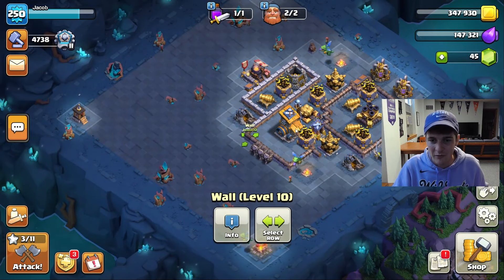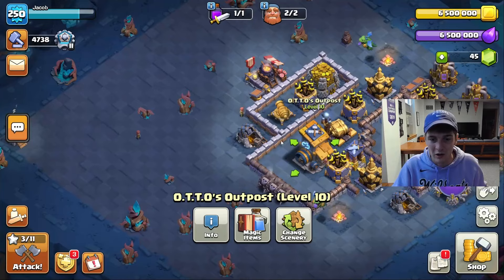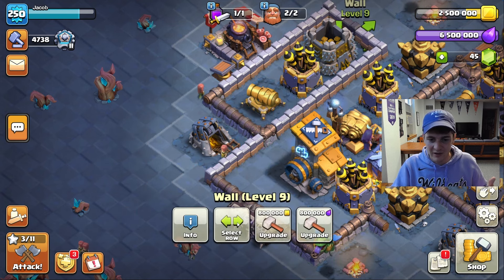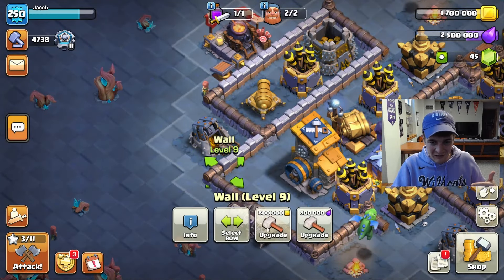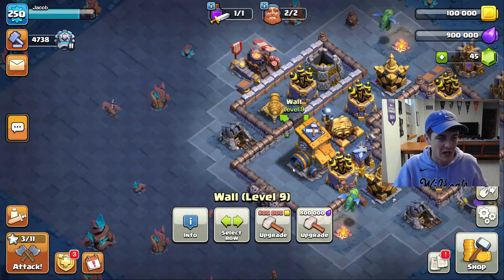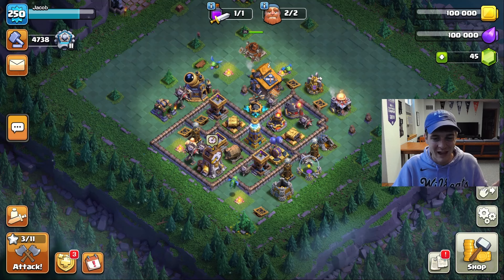We are all out of gold and elixir, but we've also finished the laboratory over here, so I really have nothing else to spend loot on. So let's just do four million in here, four million here as well — we're actually going to be able to do the majority of these. In the next month, especially when we get the next couple of runes, we will get some done passively just by claiming loot and doing attacks for clan games or season challenges. We're down to only 15 walls remaining until completely maxed on the Builder Base.